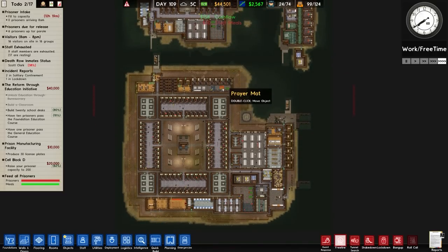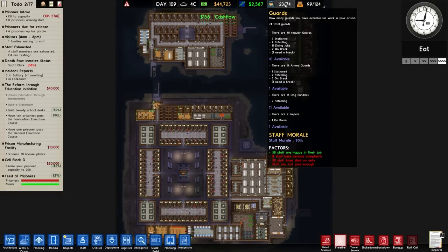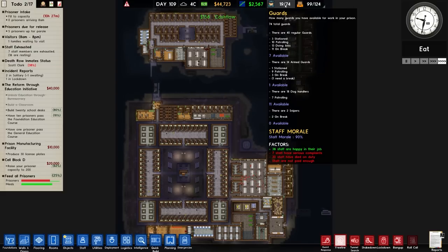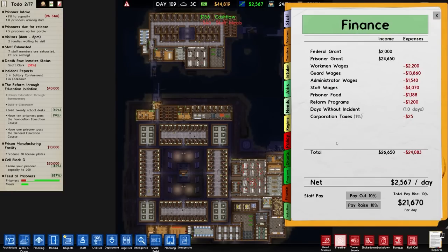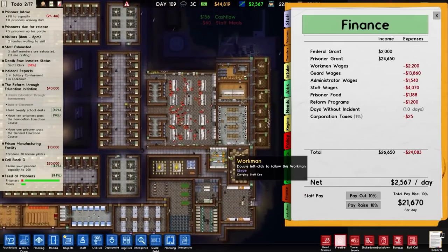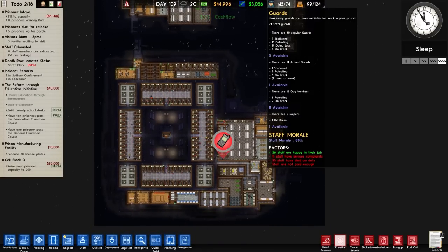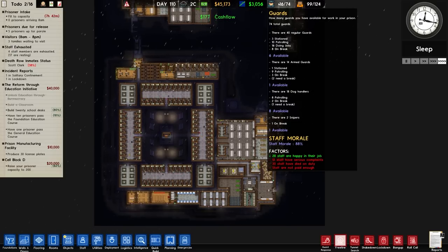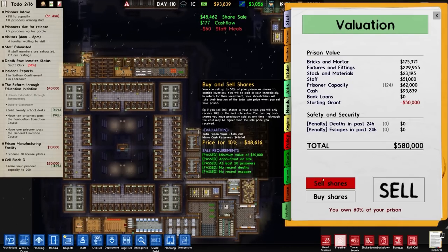We have 44 grand in the bank, receiving about two and a half thousand per day, running some programs with high staff costs. Staff morale is at 90% which is pretty good, but sadly 30 staff have died on duty. Staff are not paid enough — they've only got a 10% pay rise over average, which isn't great in a facility like this. We have 74 guards total: 40 regular, 11 armed, 18 dog handlers and two snipers. Staff morale is fluctuating but higher than before when they had no food.